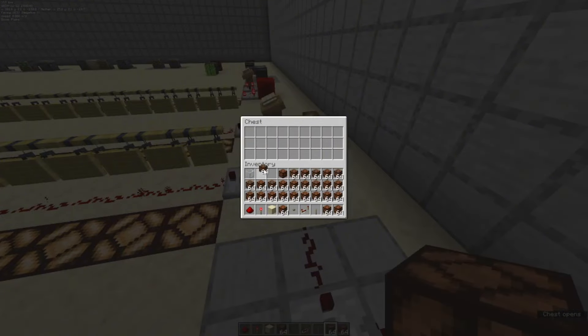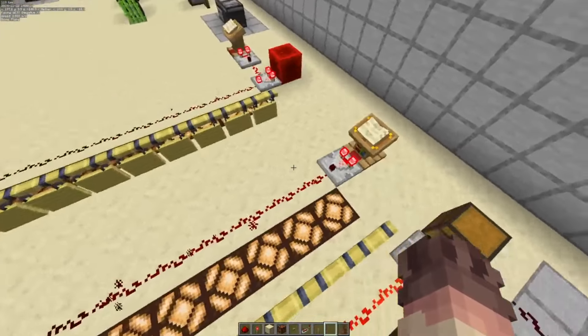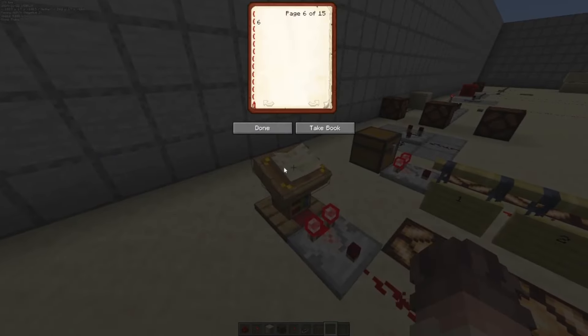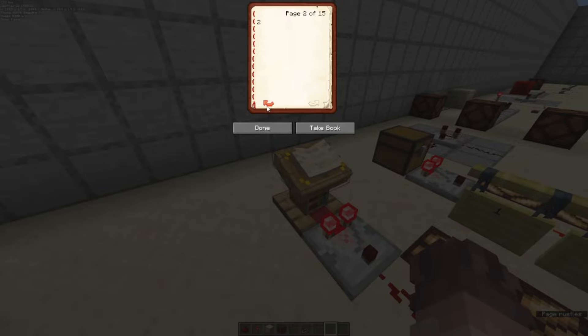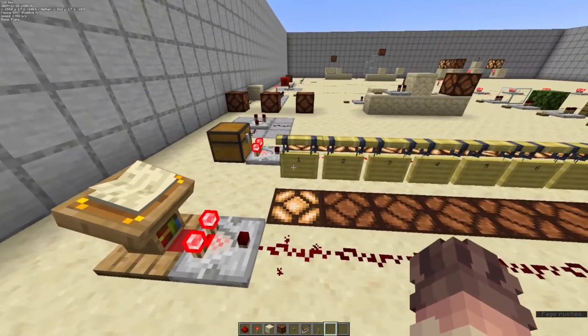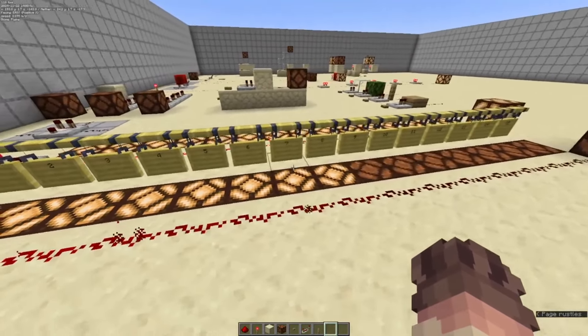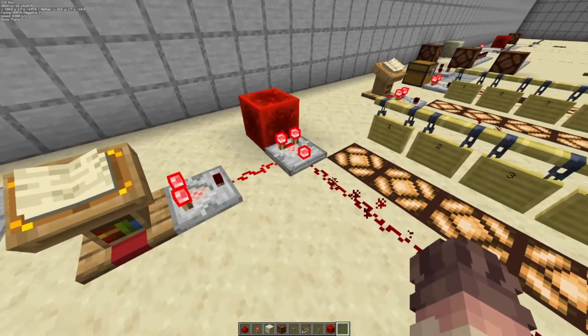We can keep doing this and it will give an output according to the percentage of the chest that is full, all the way until we take them all out and it will output zero. Another interesting use of the comparator is reading lecterns and written books. We have a written book here with 15 pages, and the redstone comparator will determine the redstone signal based on what page you are on. Turn to page one and it outputs a signal of one; turn to page eight and it outputs a power level of eight.